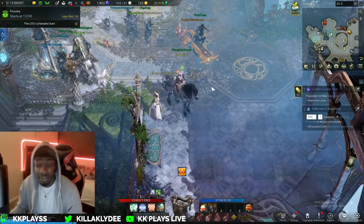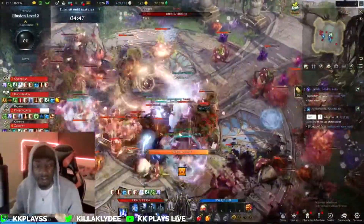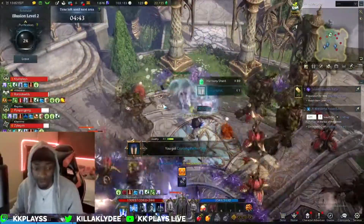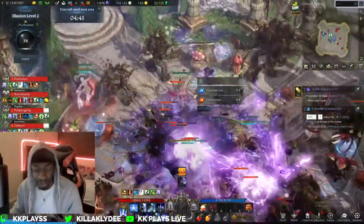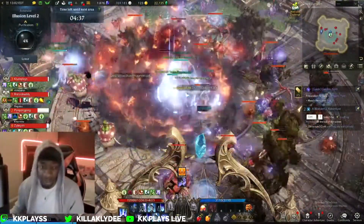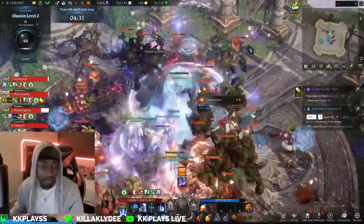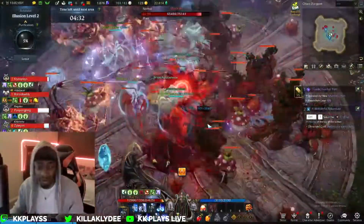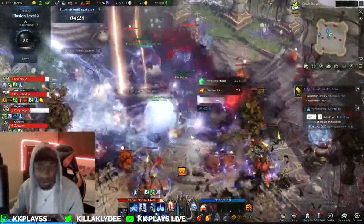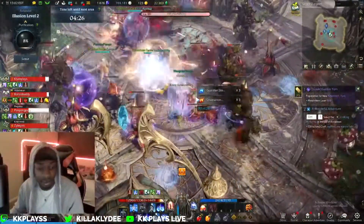So I just entered this Chaos Dungeon and completely forgot that I'm using my support build. I've been doing some Abyssal Dungeons using a support build, and I completely forgot to switch it. I don't think I can switch it during here, so hopefully their DPS is just gonna be buffed and make up for my damage.